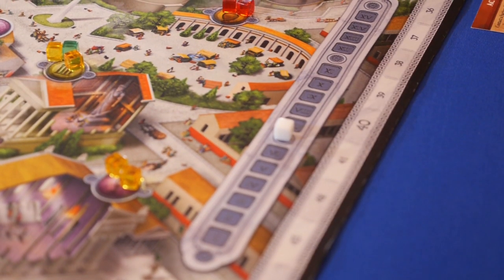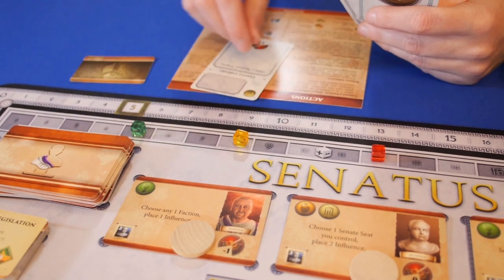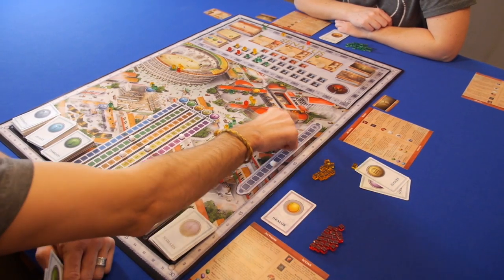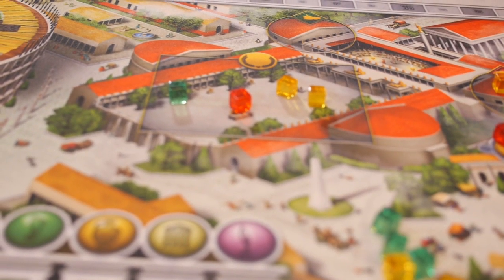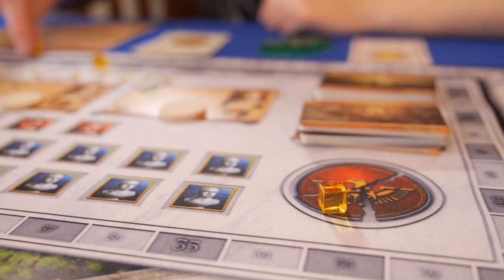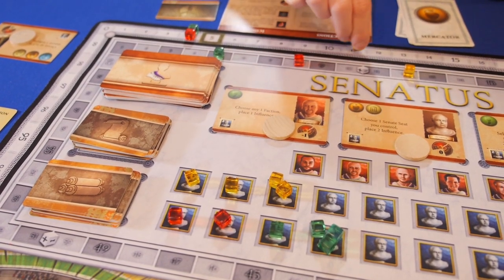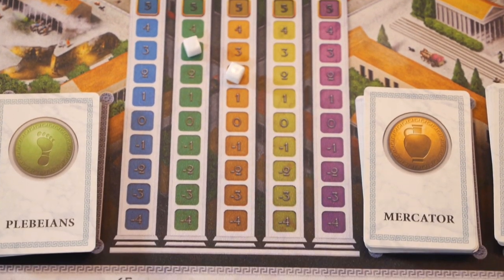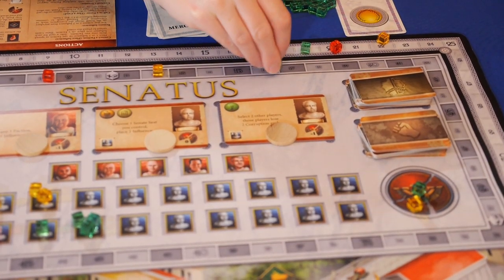During the game, there are three recess rounds where players will score points. Before each recess, players have the option to take an additional action at a cost of three corruption. Then every player removes one influence from a faction. The orator counts the votes and resolves the current bill and rider. A new orator is then chosen based on the influence on the Emperor, and points are awarded for the most and points lost for the least. Points are also subtracted for lost influence cubes and having too much corruption. The player with the most Senate seats gains 15 points, and all other players with seats gain 6, plus an additional point for each seat. Points are also awarded for having the most influence on each faction and bonus points for unused support tokens. An additional hidden agenda card can be drawn for a penalty, and each player draws one faction card, and the rounds resume.